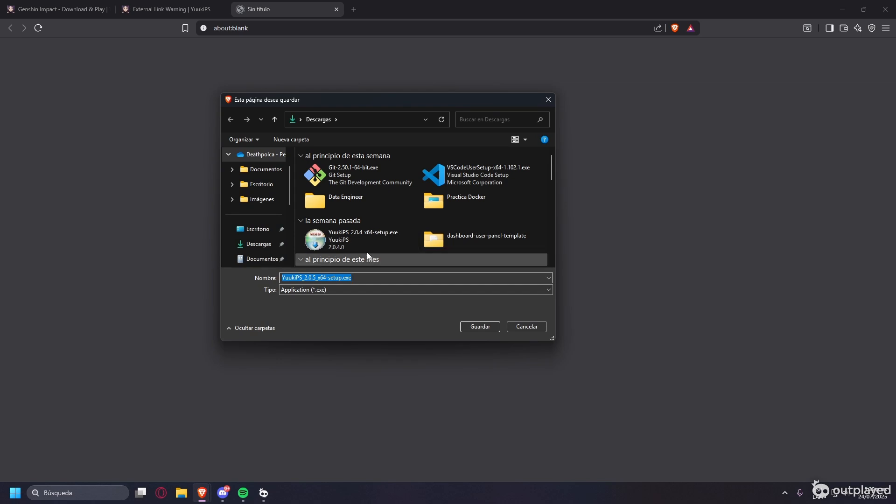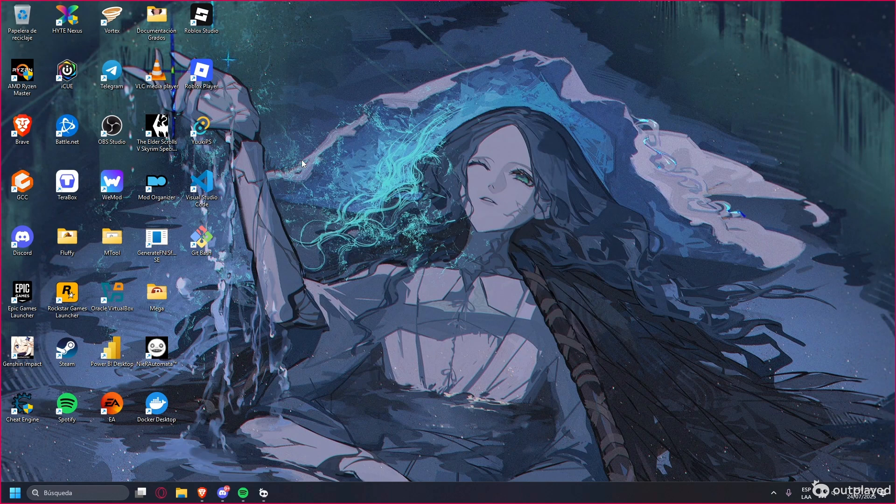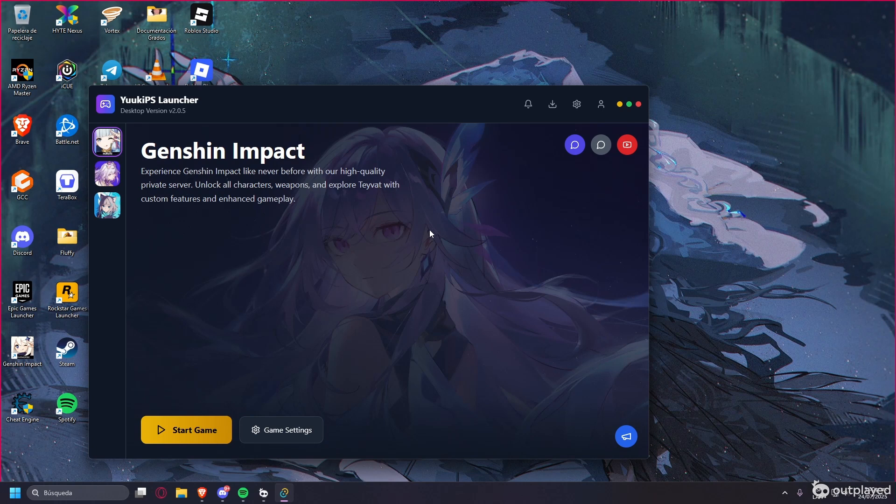I already have the setup so I don't need to download it again. Once you are done installing the UKPS launcher, you are going to execute the launcher as an admin, because it will not let you run the launcher otherwise.